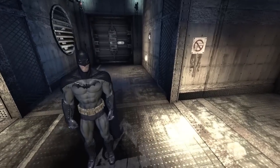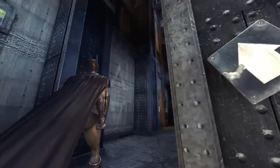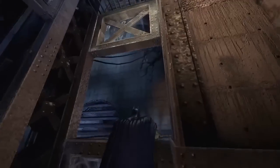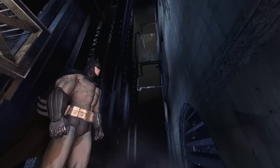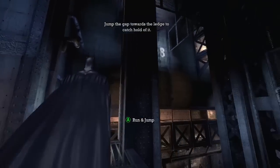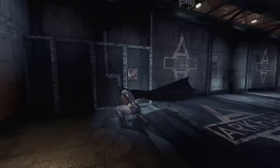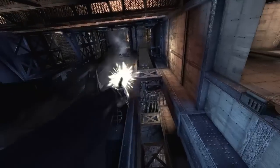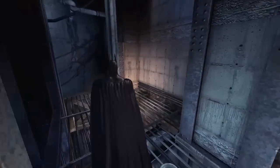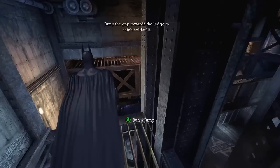I like how Batman has this big cut on his suit but he's not bleeding at all — totally okay, has no problems in life. Looks like it's a platforming section. Luckily we have the grapple gun. I'm trying to think — oh yeah, running and jumping is also a thing. Failing horribly is also a thing. It said run and jump so I'm like, okay, I can do this. I'm good at running and jumping — where are we even running and jumping to?